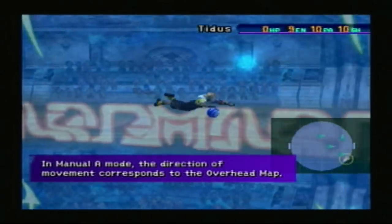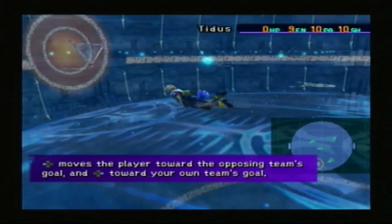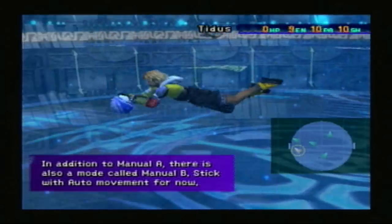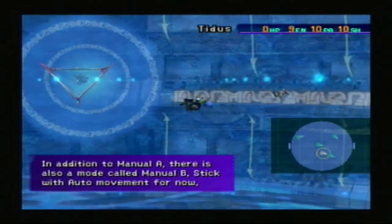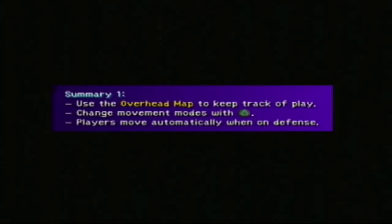In Manual A mode, the direction of movement corresponds to the overhead map. If the player moves left towards the opposing team, right moves towards your own team's goal. In addition to Manual A, there's also Manual B. Stick with auto movement for now. Movement modes are only applicable when you're on offense — when you're on defense, your entire team moves to auto.